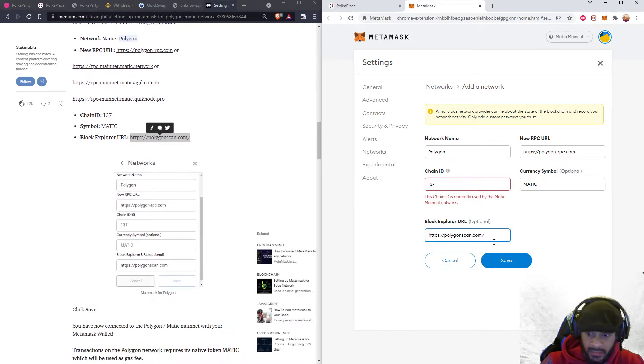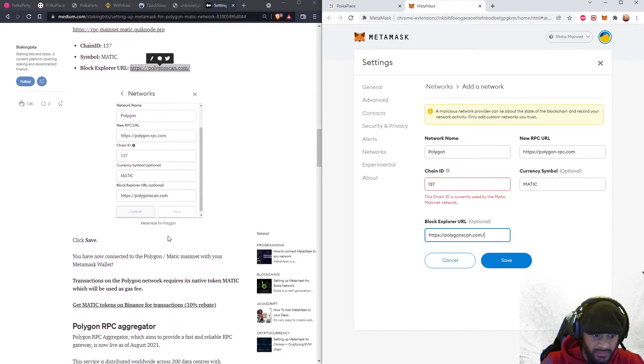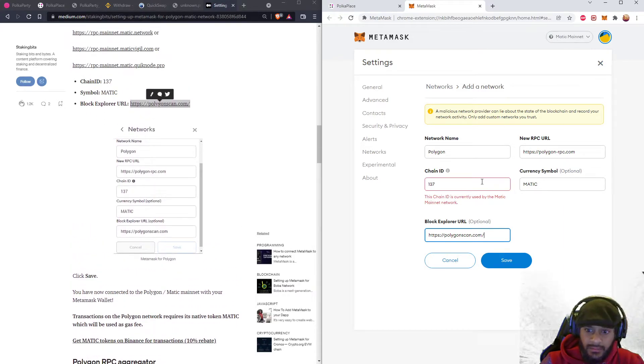You just click 'Save' — that's all you got to do. Now you will have the MATIC network in your MetaMask. I already did this, that's why it's showing this pop-up message.